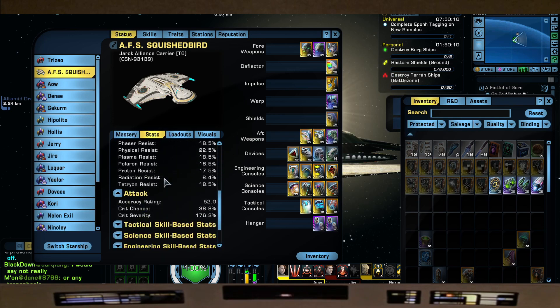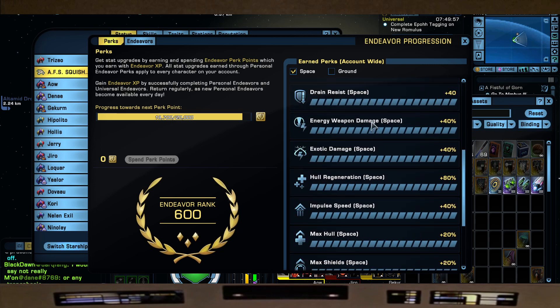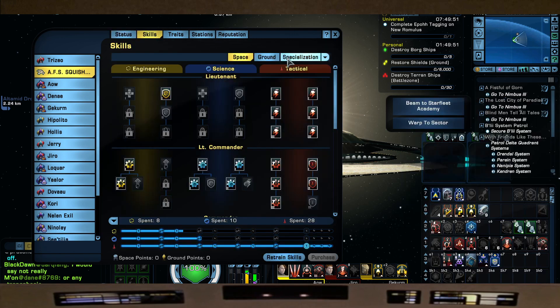Stats wise, we have 38.8 crit chance and 176.3 crit severity. Keep in mind my Endeavors are rank 600, so I have all my Space Endeavors helping me out with my Space Pew Pews.